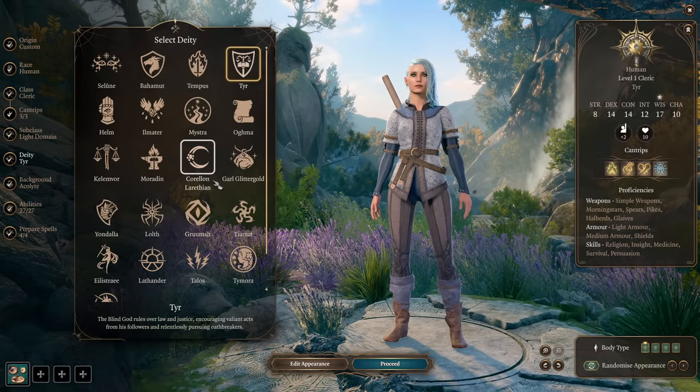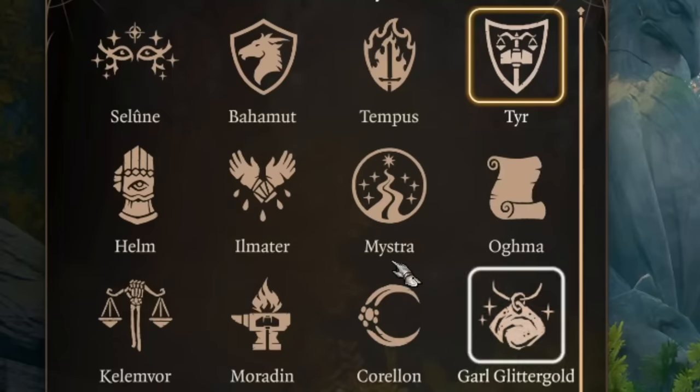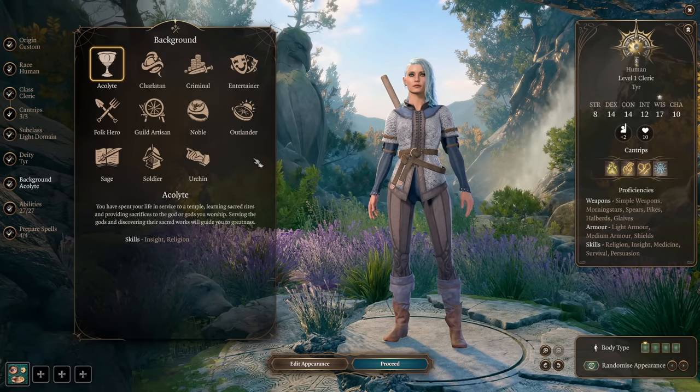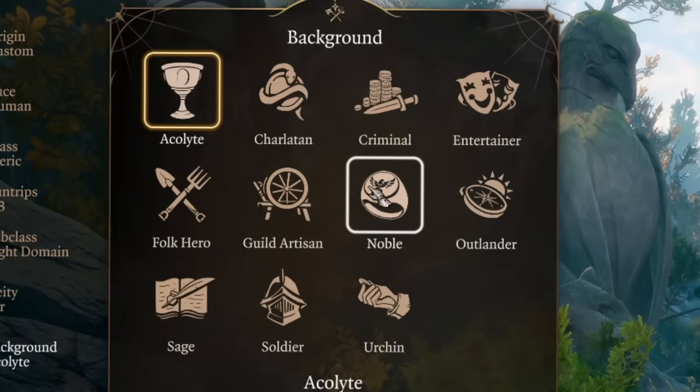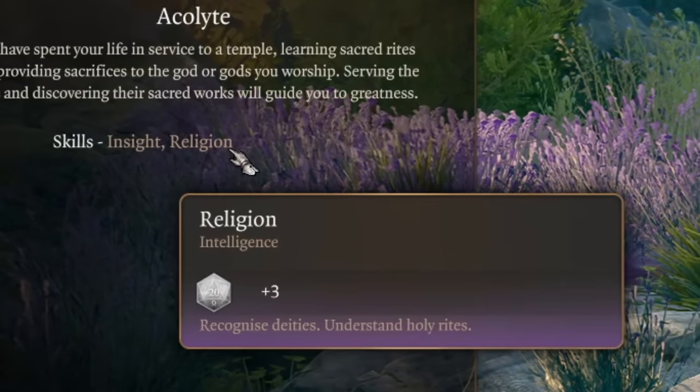When that's done, you can pick your Deity, but Deity will affect only your roleplaying stuff — just check out all these gods and decide who your Deity is. For Background, it's not too important, so pick what you want to roleplay. A nice Background is Acolyte, for some Insight and Religion checks.